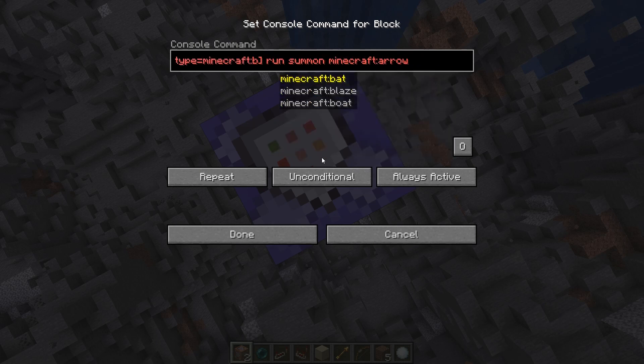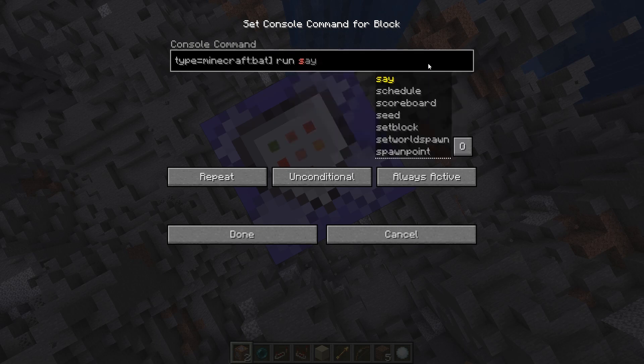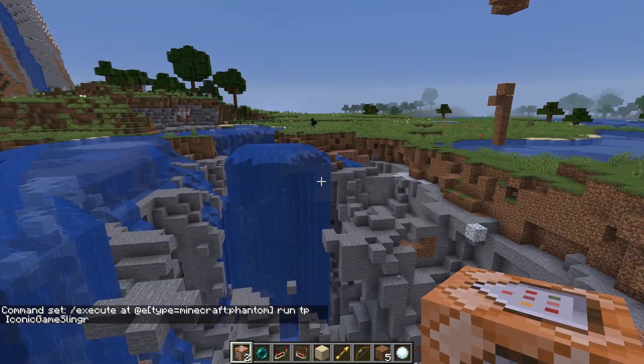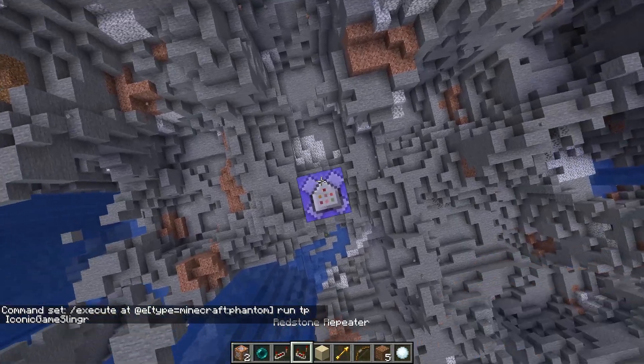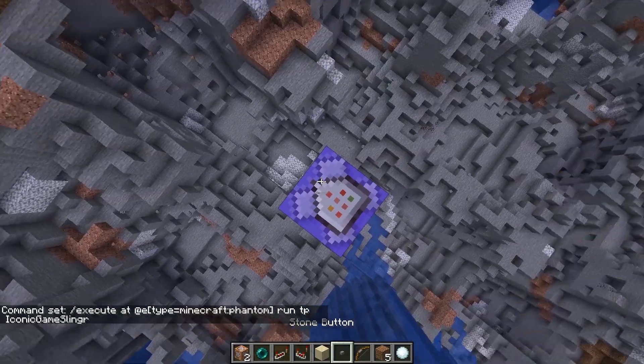Let me get some bats. Instead of summoning arrows, why don't we just teleport? Hold on, I'm not going to put bats because there's going to be something wrong with that. Let me put a phantom. I don't want to do this because it might teleport me forever, so I'm not going to put always on - I'm just going to put a button.